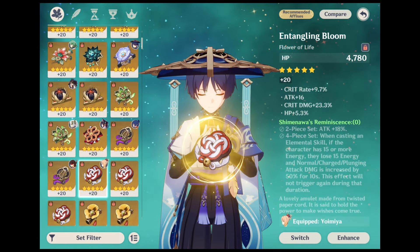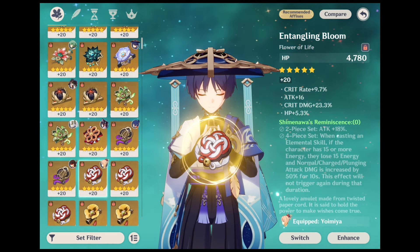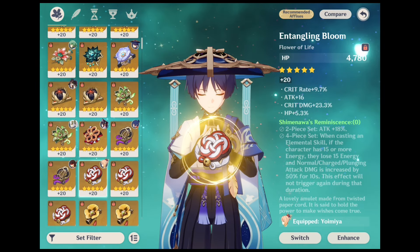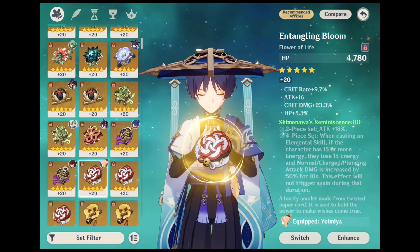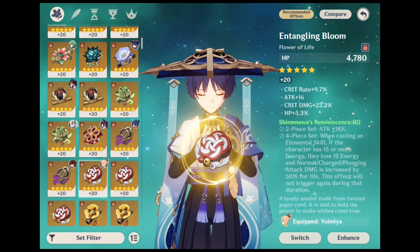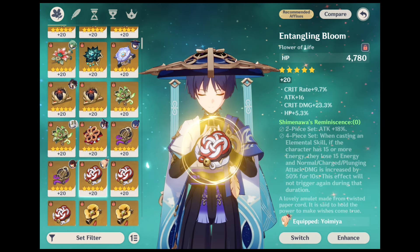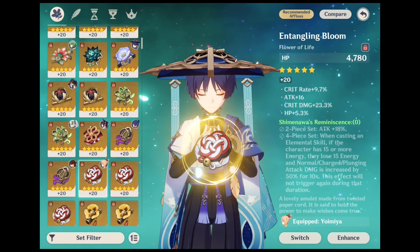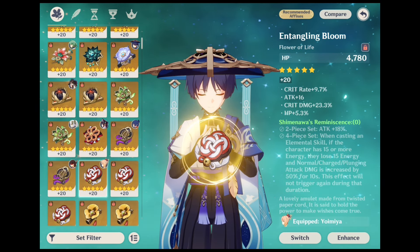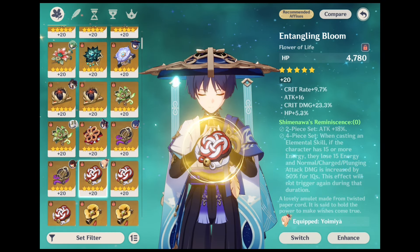The next artifact is Srivenova's Reminiscence. If you are looking to raise Wanderer's attack, the 2-piece version grants a simple but powerful increase of 18%. The 4-piece Shimeneva's Reminiscence increases normal, charge and plunging attack damage by 50% for 10 seconds when the character equipping this set has 15 or more energy and consumes that 15 energy to perform this action. Although the full 4-piece set can be useful for players seeking a damage increase on Wanderer's basic attacks, it is generally a better choice to only equip the 2-piece set alongside another 2-piece set.